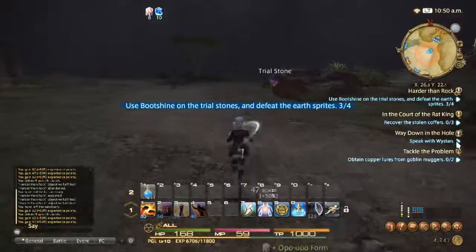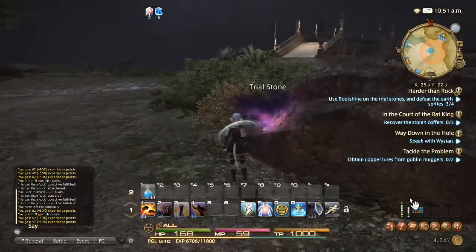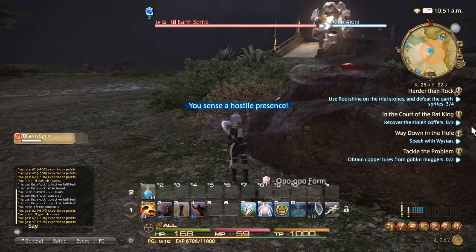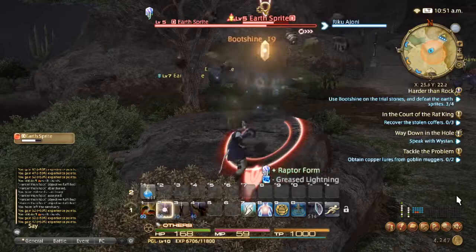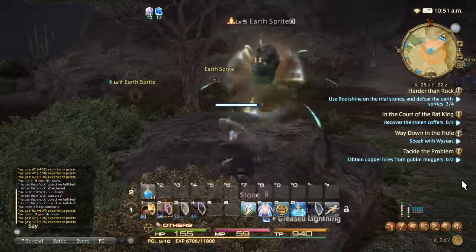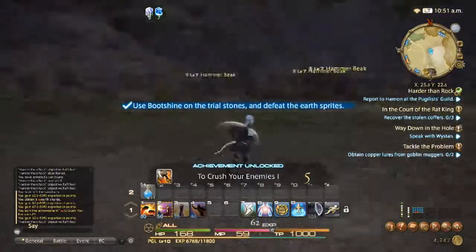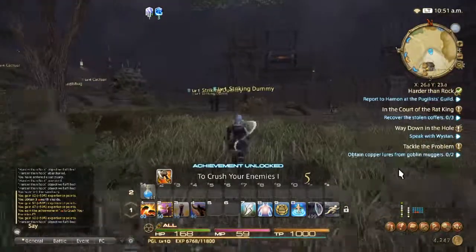The thing to always remember about this class is that you have to use the attacks in a particular order, just because your stance changes as you use the abilities, and only certain abilities can be used in certain stances. Got all five of them — so this is how you do Harder Than Rock.